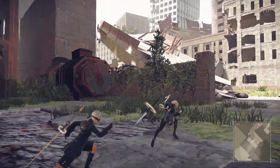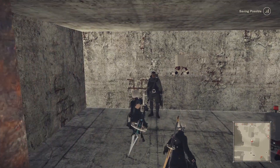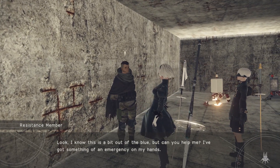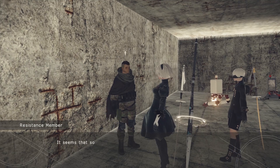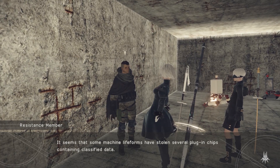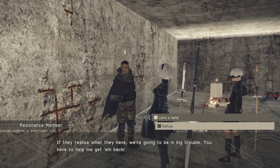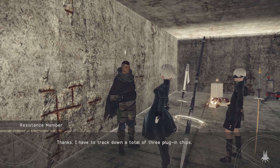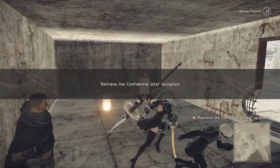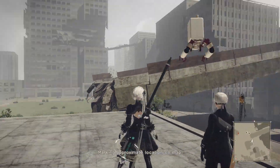Alright guys, I'll see you in just a little bit while I travel. Okay, there's a quest right here - this guy has a quest. We're from YoRHa. He says: 'I know this is a little out of the blue, but can you help me? I've got something of an emergency. It seems some machine lifeforms have stolen several plugin chips containing classified data. If they realize what they have, there's going to be big trouble.' Sure, we'll help. Track down a total of three chips - he'll send us the locations. Alert: signal code detected for missing plugin chip, marking approximate location on map.